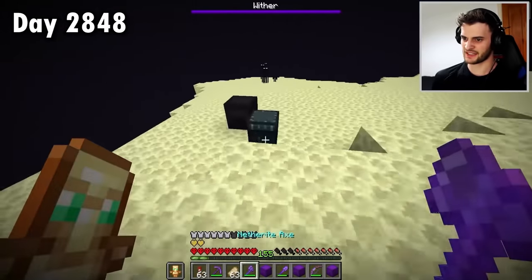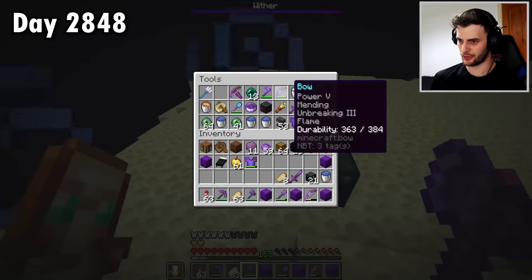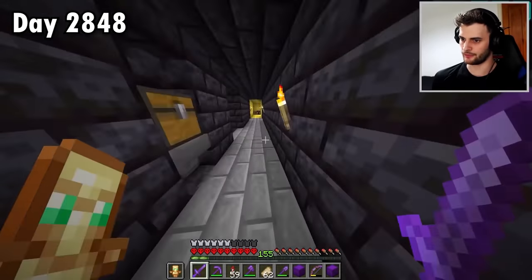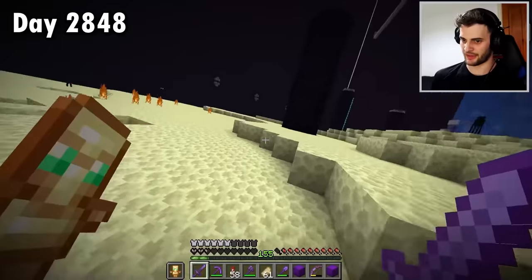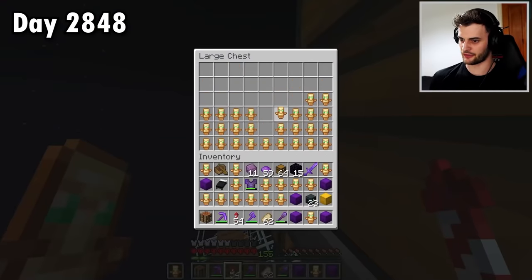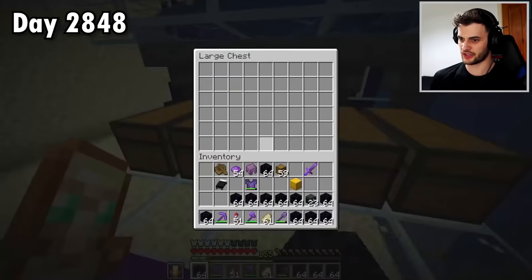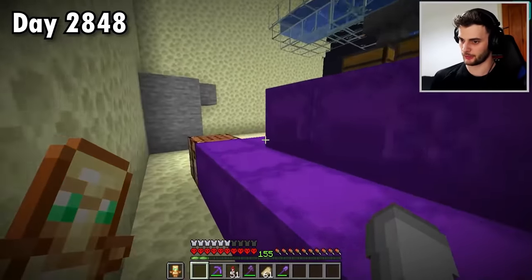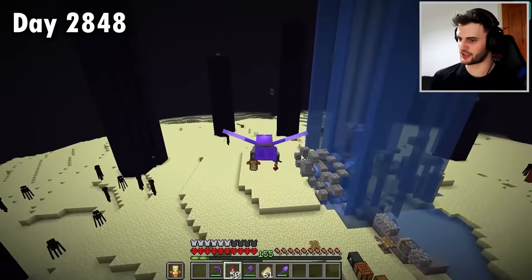Might as well have a quick golden apple as well. I accidentally grabbed the wrong bow — not my infinity one. I'm out of arrows, so it's time to go back home, grab more arrows, and finish the job. That was certainly a much simpler method. I am now completely out of totems, although they can easily be replenished at the raid farm. Now I can bring back all of this obsidian — every single bit has been collected. Over 17,000 obsidian sat in all of those shulker boxes. Much better than any other obsidian farm I've ever had.